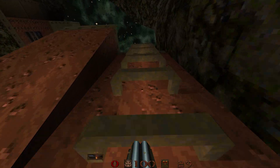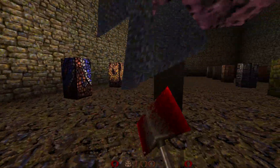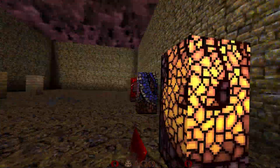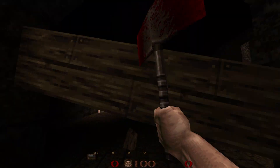Popular requests like ladders, cut scenes, and breakables are included. In fact, there are two styles of breakable — a real easy one to set up with 32 built-in textures to choose from. You can also use the custom method and use any texture you want.